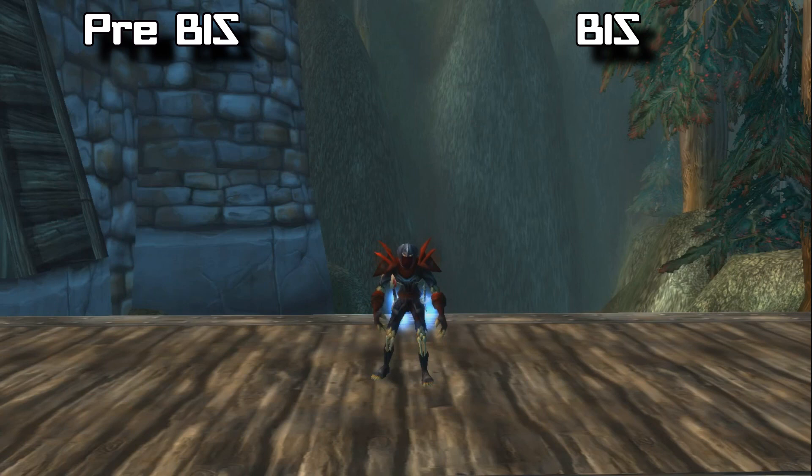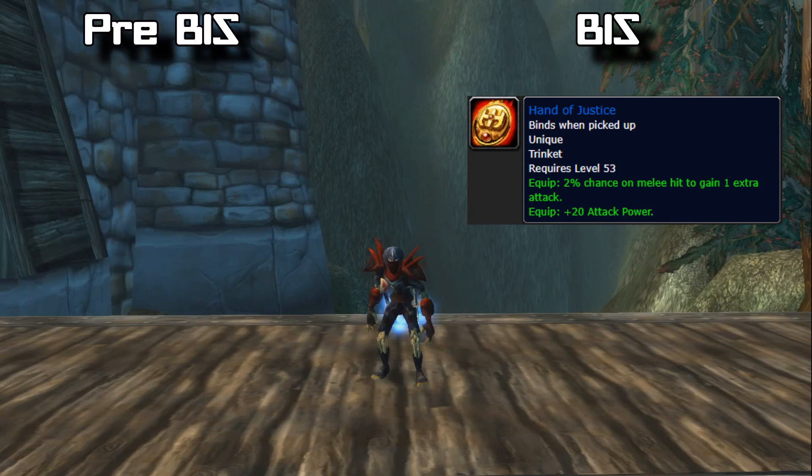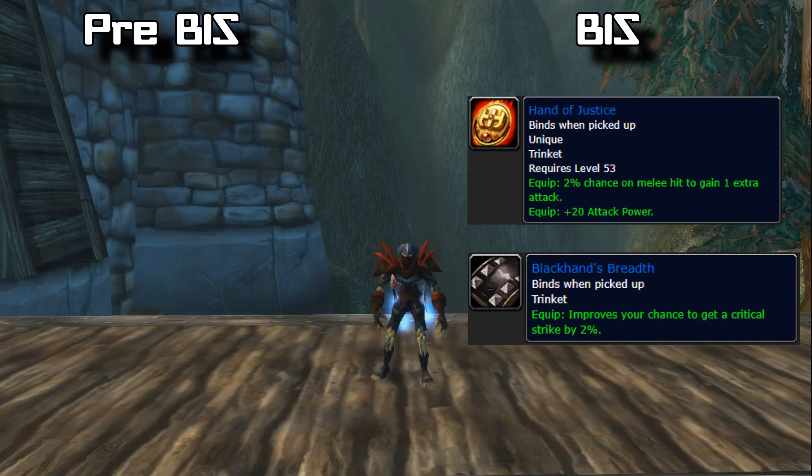For trinkets, your pre-BiS and BiS are the same items. The first trinket you want is the Hand of Justice, which drops from the final boss of BRD, Emperor Dagran Thaurissan. The second trinket is Blackhand's Breadth, a quest item you complete by killing the last boss in UBRS.